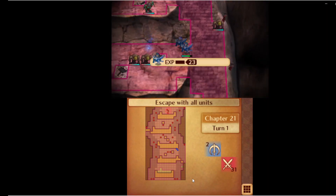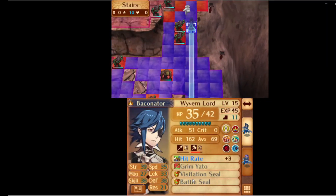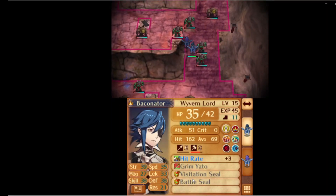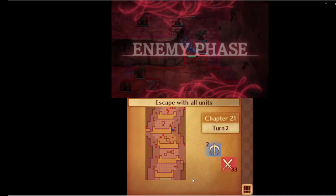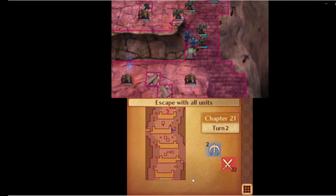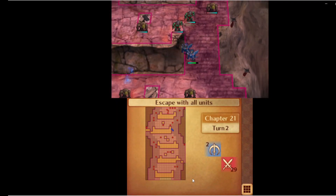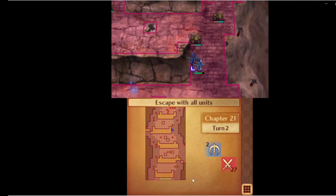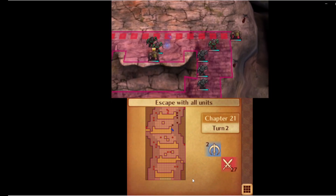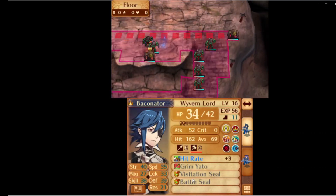Those of you who know Conquest well will know exactly what map that is. It's technically more reliable to use Gunter as the Corrin backpack here because these faceless have Axe Breaker that I'm facing turn one, but even without Gunter's extra hit, I still have very close to 100 hit, and I'm squeezing a little bit of EXP on Camilla as the guard stance unit. Time for some more interactive gameplay — just full-move again while staying in range of as many faceless as possible, including some of these ones further down. And I just killed them all. That is Chapter 21 in three turns.